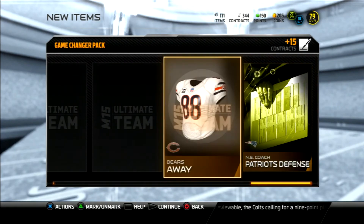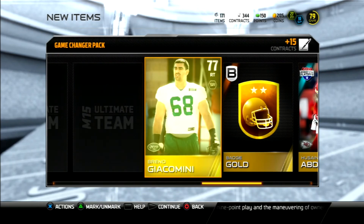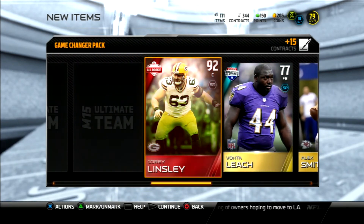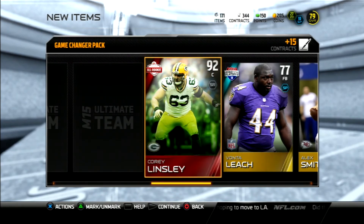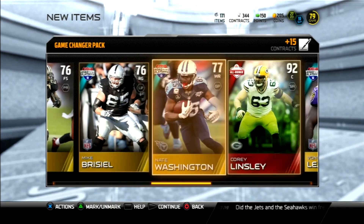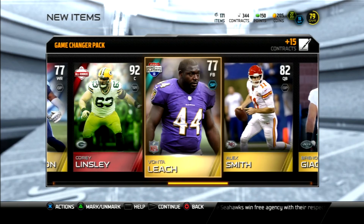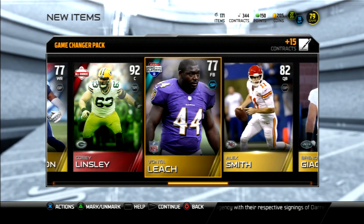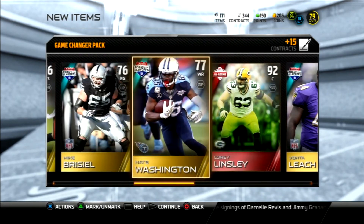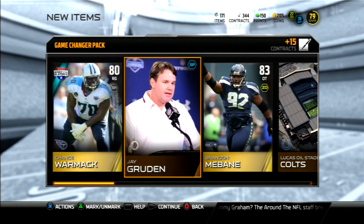We start off with a Chance Warmack and then Jay Gruden, so you already know how this pack is going to go. Oh my gosh — I pulled a gold badge, but that dude goes for like 1k. That was disappointing. We got one elite and then we got Jay Gruden — that's my face when opening this pack.